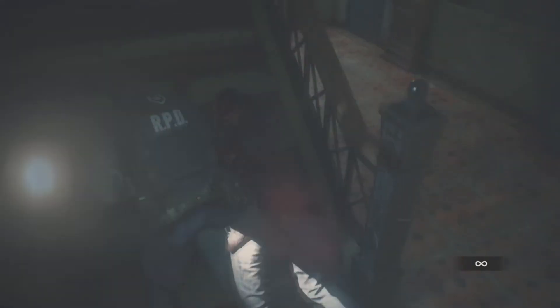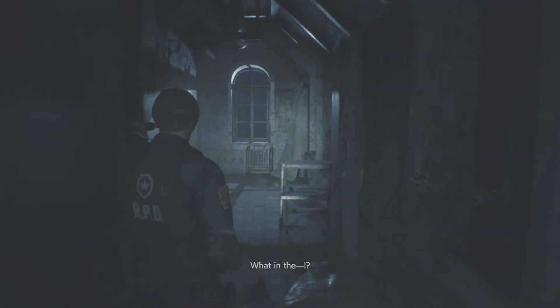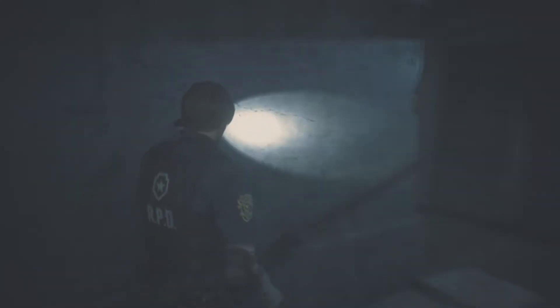You might think that this might eliminate some of the stress and tension from the game, but that's not the case, due to the excellent lighting effects that the game boasts. Due to power outages, the police station is, for the most part, dark and devoid of any signs of life. Random noises can be heard around corners and from other rooms. Windows will shatter, lights will swing, and zombies will lurk in dark zones.